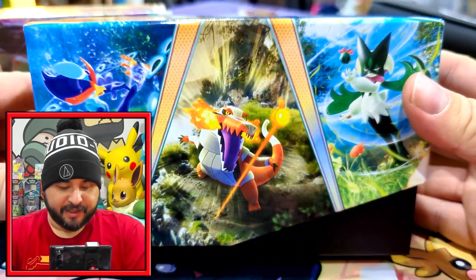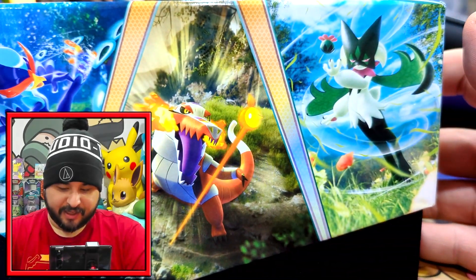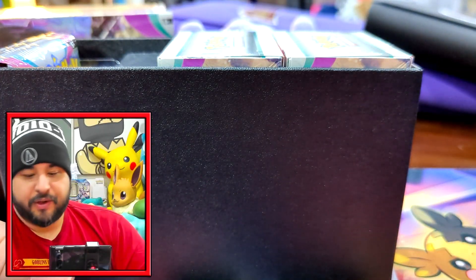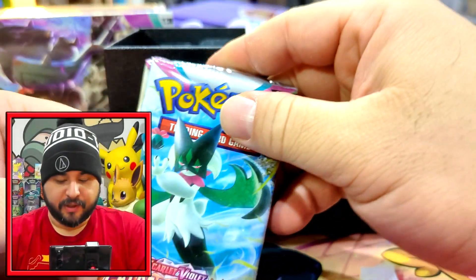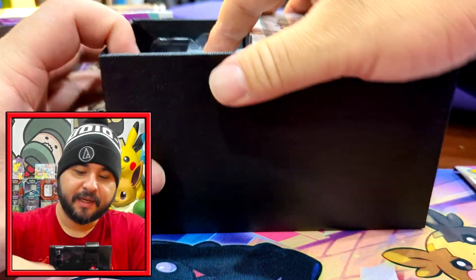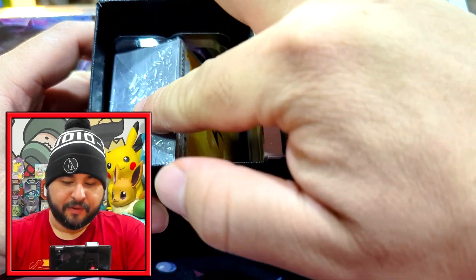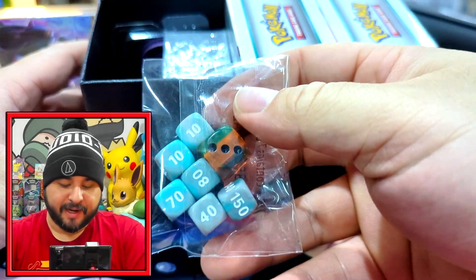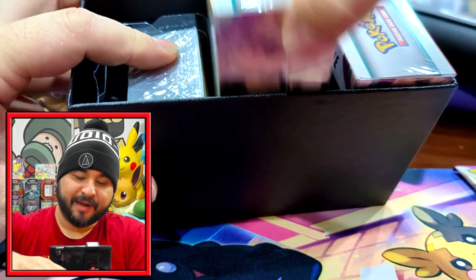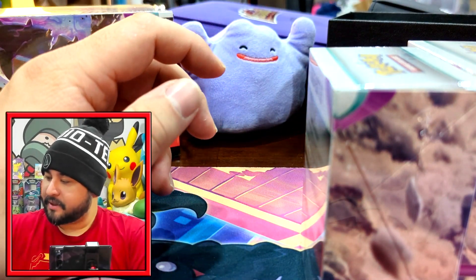There we go - Build and Battle Stadium. It's been a while since I've opened one of these. You get two Build and Battles in here and a few extra packs. I'm also still missing one of the holographics from the Build and Battle for my Scarlet Violet promo book, so hopefully I hit that as well. Oh, it's a very nice box, I don't mind this box. Very eye-catching - you've got Quaquaval, Skeledirge, and Meowscarada.